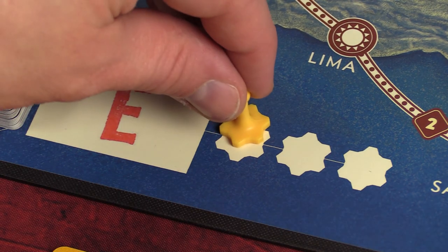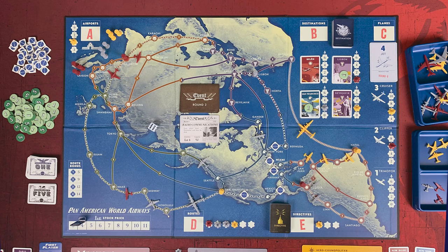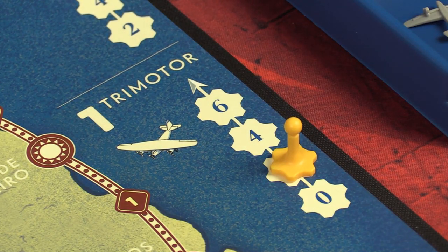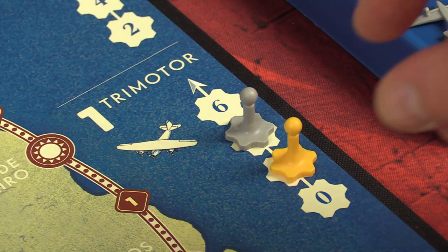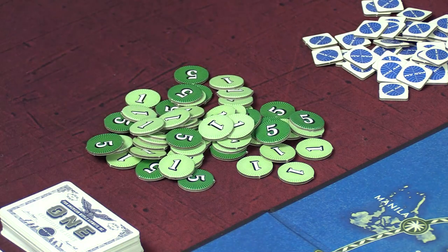On your turn, you'll place one of your available engineers onto one of the action spaces. There are two types of action spaces: ones that multiple players can freely take, and ones that only a single player can take each round. When placing an engineer on a single player space, you must bid how much money you're willing to spend to take the action. Other players can choose to outbid you, sending your engineer back to the pool. The player who ultimately bids the highest wins the rights to take the action.